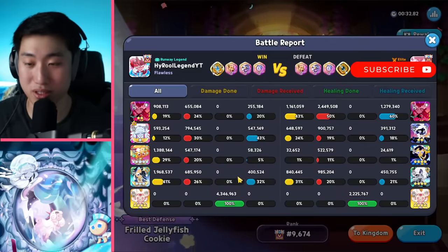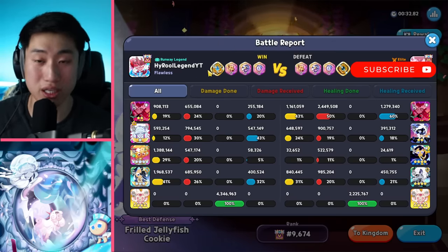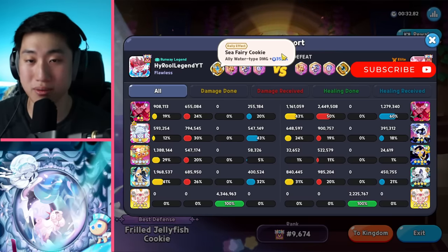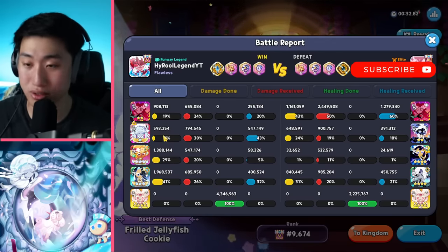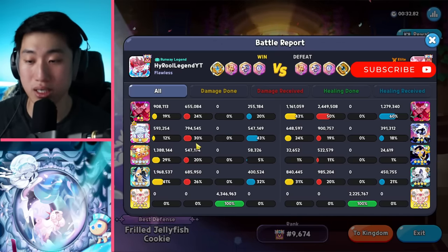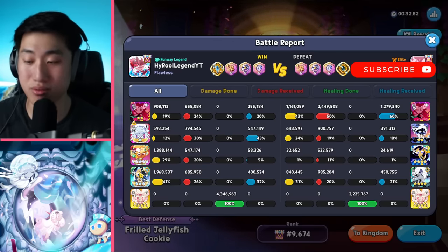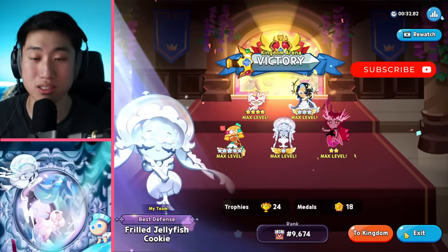The reason I'm using Sea Fairy instead of Black Pearl is the extra water type damage synergy. Frill Jellyfish allows extra water type damage to be dealt to enemies, Crimson Coral also increases water type damage, and Mango has a water type damage component - that's why we're trying this combination out.